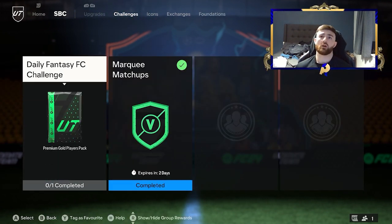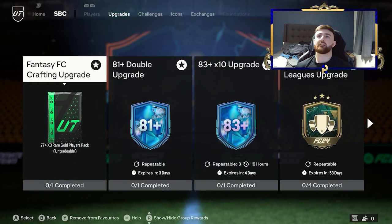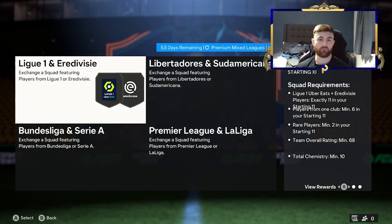Or we go marquee matchups or daily Fancy FC challenge. So these two SBCs here, if you have the coins to do so, complete them with coins anyway. They are guaranteed profit. It makes sense to do so. Go on Futbin and complete them via the squads on there. Then obviously on your upgrade side of things, let's say you've gone on to make the coins on the challenges. You've maybe made 5 or 10K. So you've got an extra 10K.